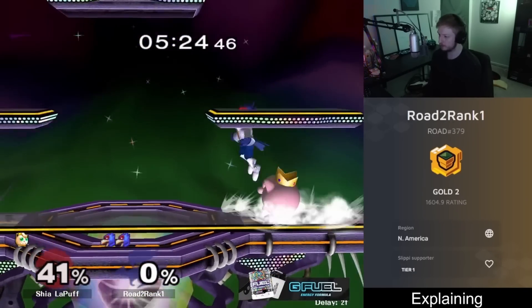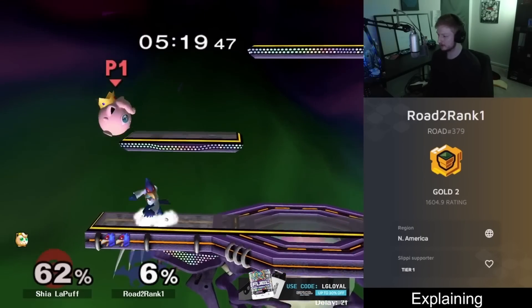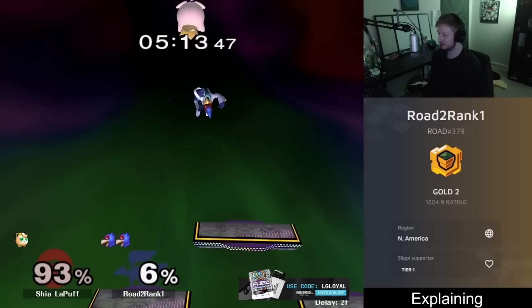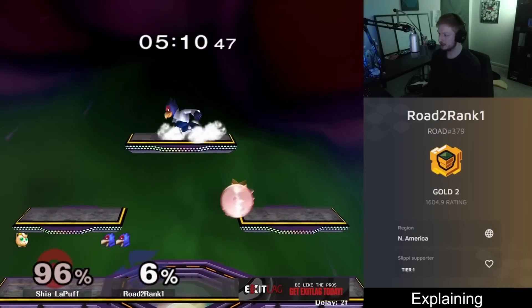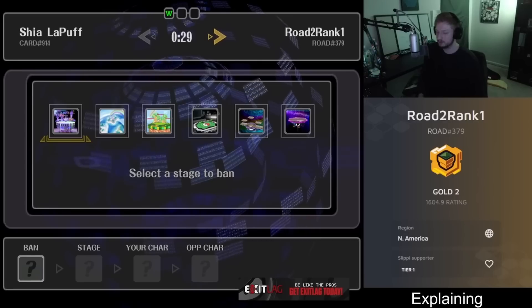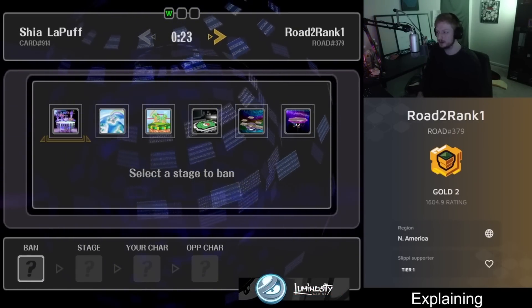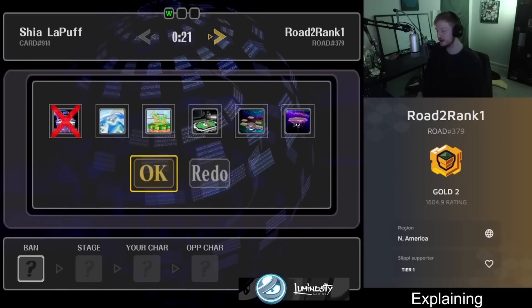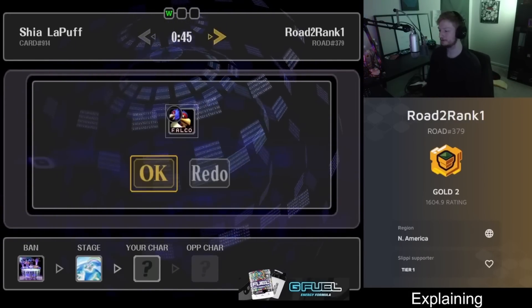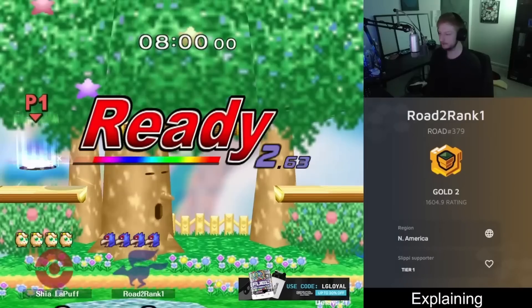We got 41% there — late down air, grab into down throw, turn around up tilt into another aerial. We got hit by the get-up attack but Puff can't do much off of it. Her landing on the ground has become a huge risk. At 96%, up throw up air will probably kill. I'm going to take off Fountain because there are too many situations that won't come up elsewhere in the matchup — we'll go to Dreamland.